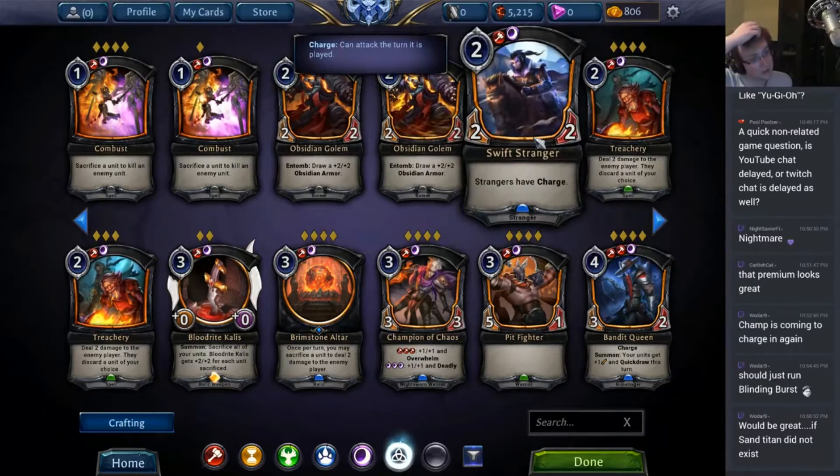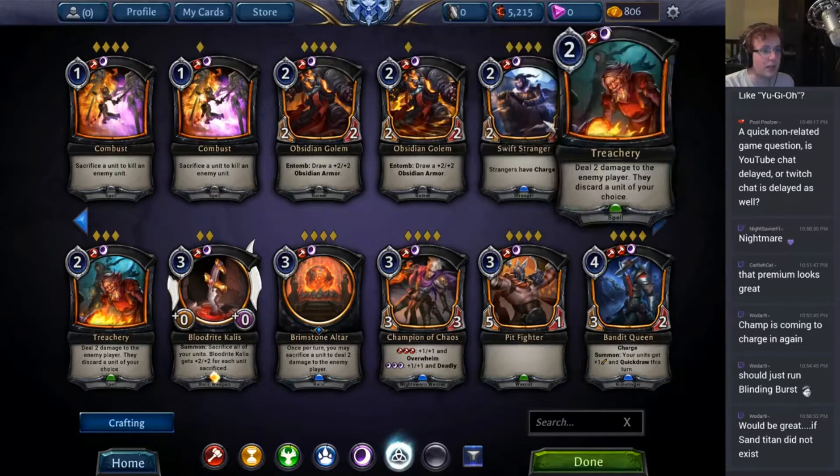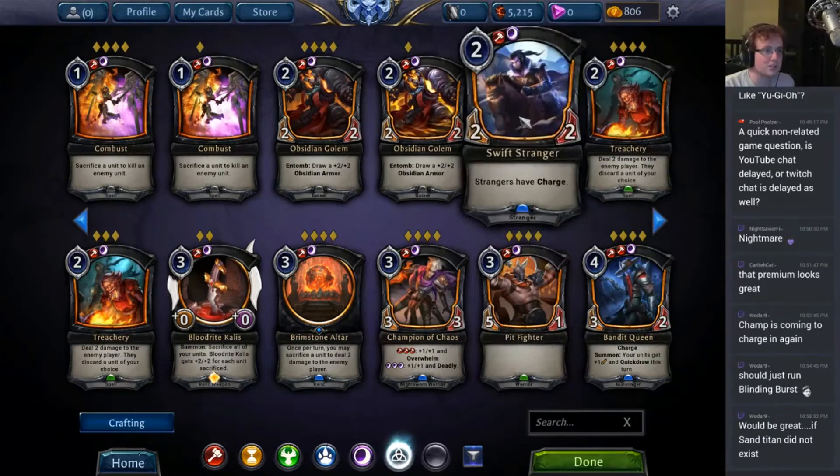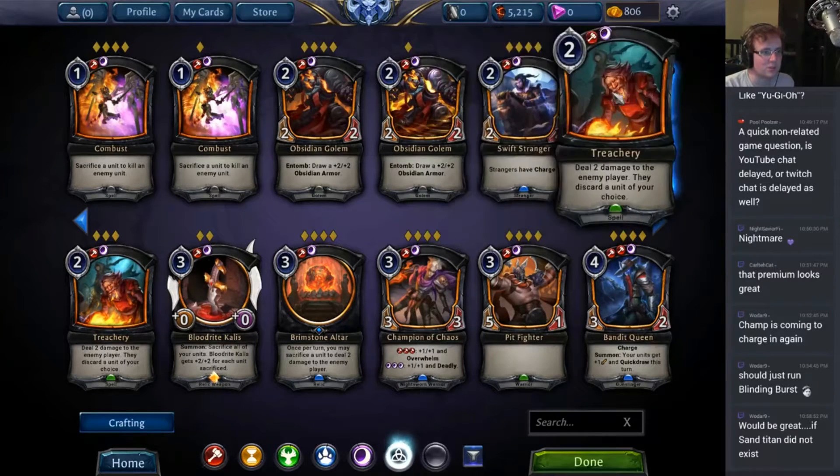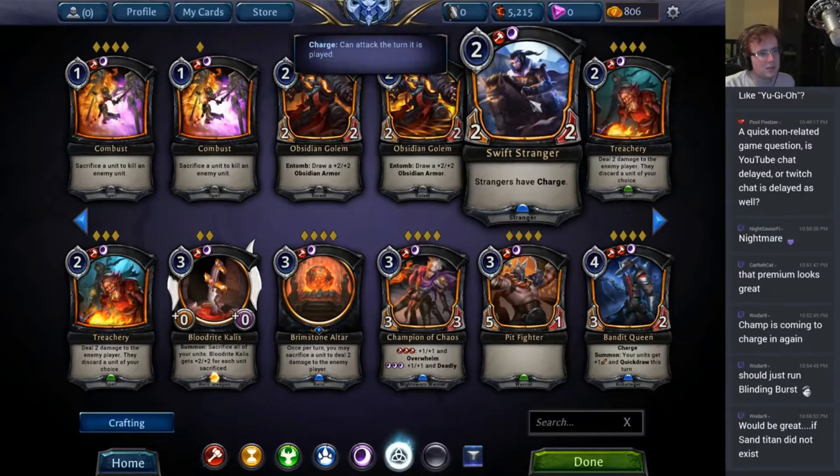Swift Stranger. Strangers have charge. This card is okay. The charge effect is nice on Strangers, but the fact that it doesn't stack itself or do anything interesting to itself is a little bit sad. It's mostly just a relatively decent Stranger — not particularly good in draft or ranked.